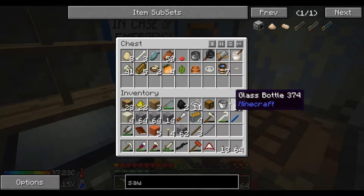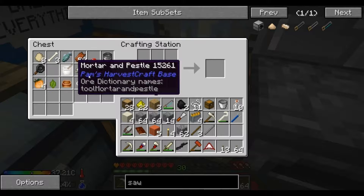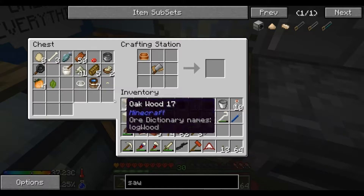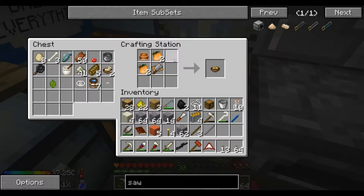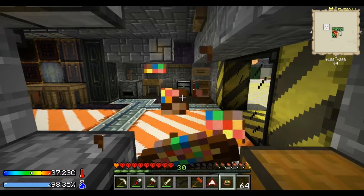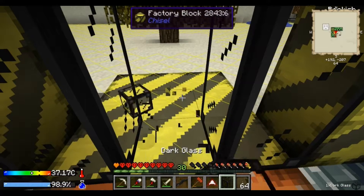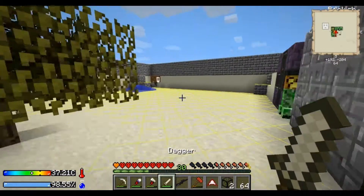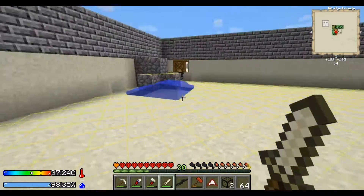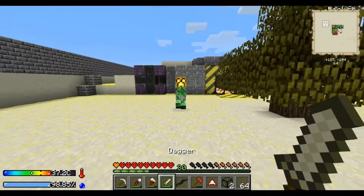Let's see what we can make. We can make some - okay, chopping board, mixing bowl, and some fruits. Let's try this. I think there's a sheep. Yep, I want you in my base - get out of there.